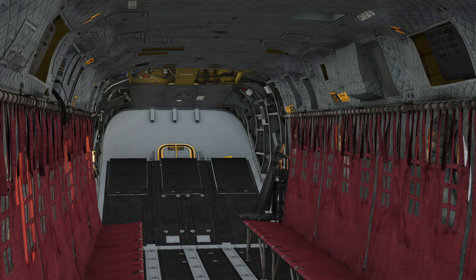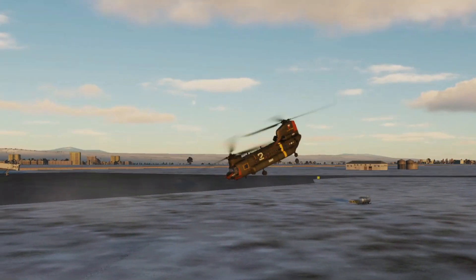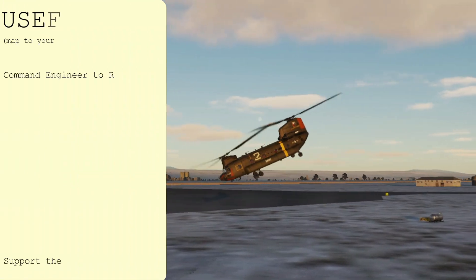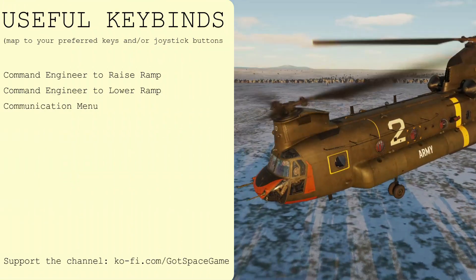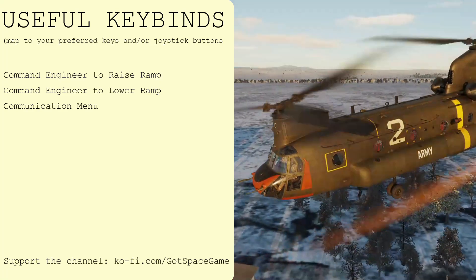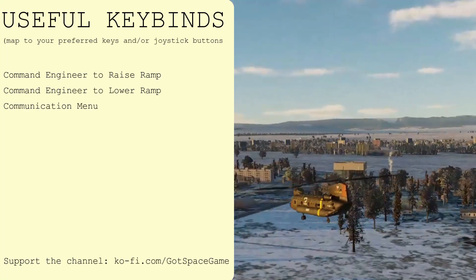At the moment only the Chinook can do dynamic cargo, but the Huey, Hind and Hip are all slated for inclusion in the future. I've been Dan and you've been watching DCS in 3 or less from GotSpace Games. Huge thanks to all my Ko-fi supporters and if you found this video useful please subscribe for more 3 minute tutorials on all of your favourite DCS modules.